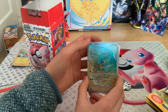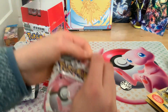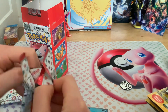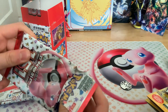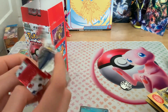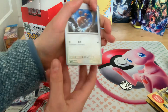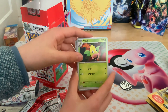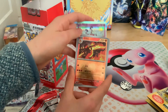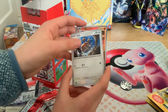Oh, and an illustration rare Squirtle — didn't look at that one at the end. Next pack: Doduo, Machop, Weepinbell, Daisy's Help, Onix, Mr. Mime, a Master Ball pattern, and Charmeleon. And that's everything.